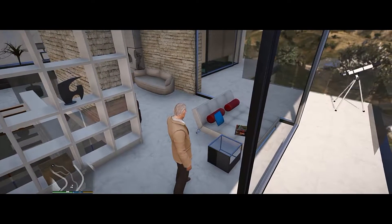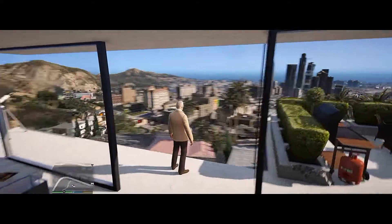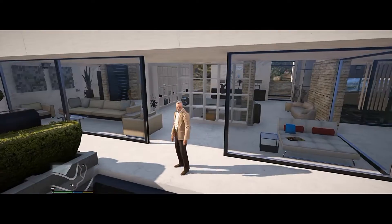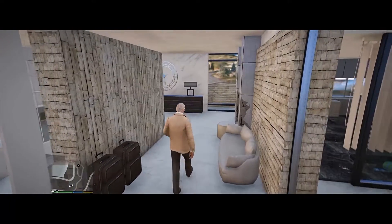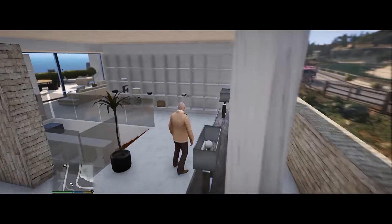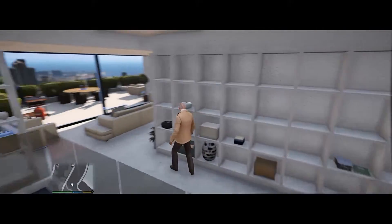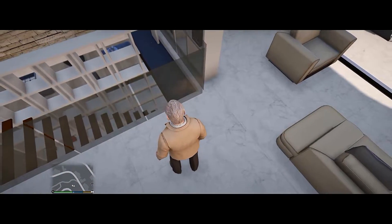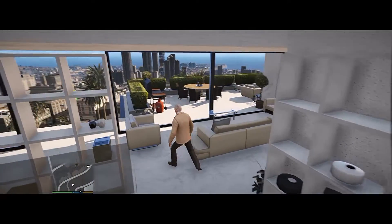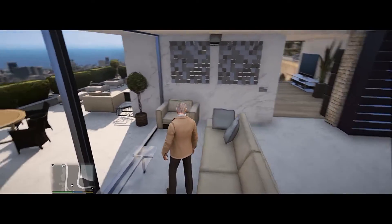We got a nice little lounge area right here where you can enjoy the view behind the window. It's pretty tight. We also have a big clock right here — that's nice. We got the little decorations and stuff here. That's the stairway from the inside. And we got the little lounge area right here. This is dope.